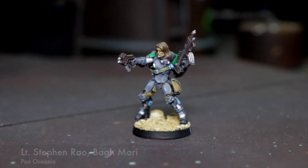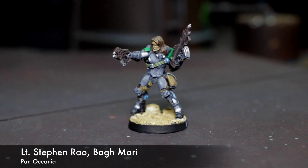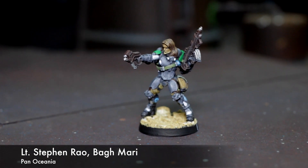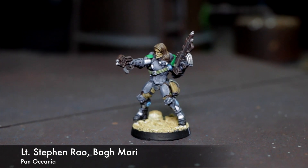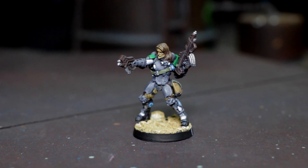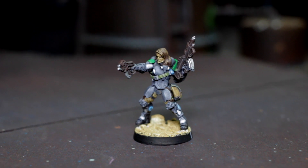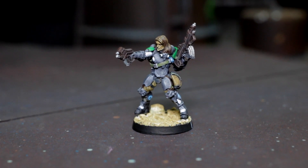This is Lieutenant Steven Rao. He is a Bagmari special character for the Akana Cemento sectorial force of Panoshnia. I really enjoyed putting him together — it was a very easy assembly, because unlike a lot of the models I've assembled for this force, he was slotted. There were tabs in his shoulders and on his back where all the pieces attached.